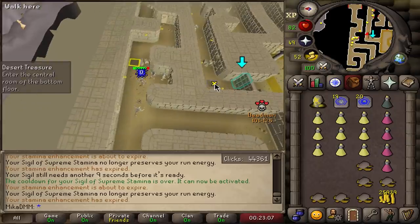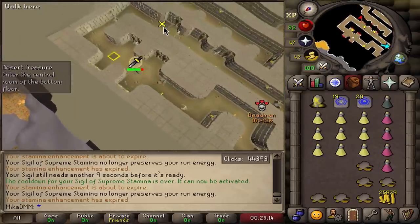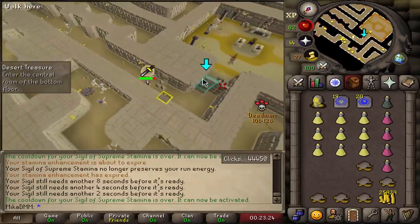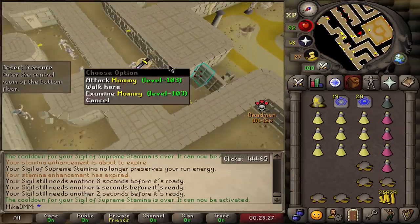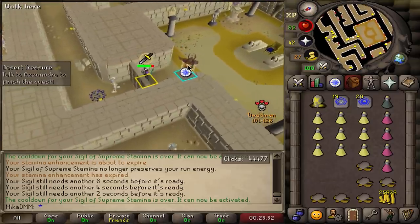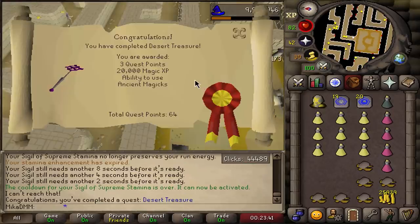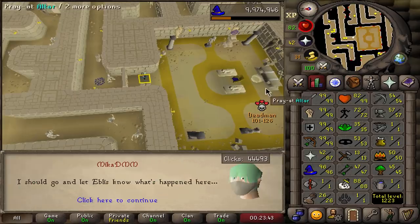If I fail now I'll be a sad gamer. If you fail here it's actually a disaster. Spam clicking through the pyramid — Desert Treasure completed! DT completed on the account — beautiful.